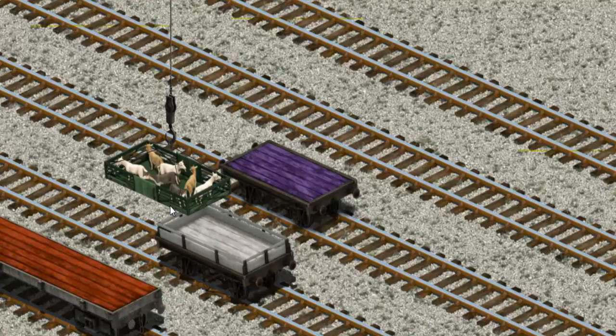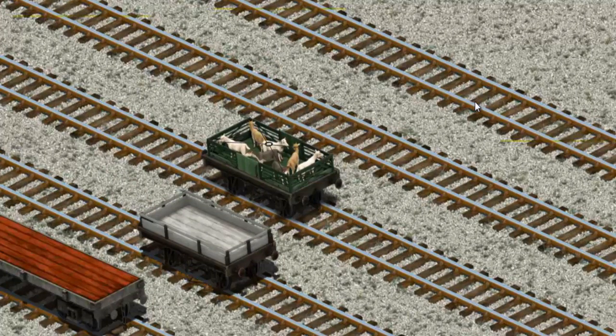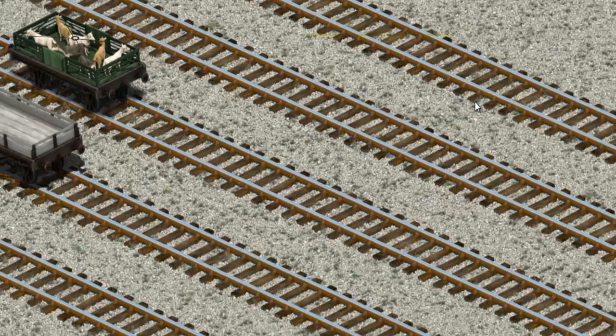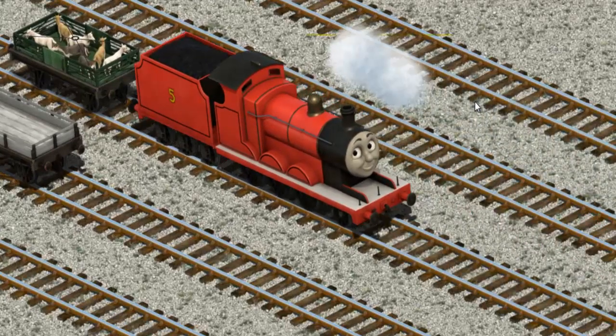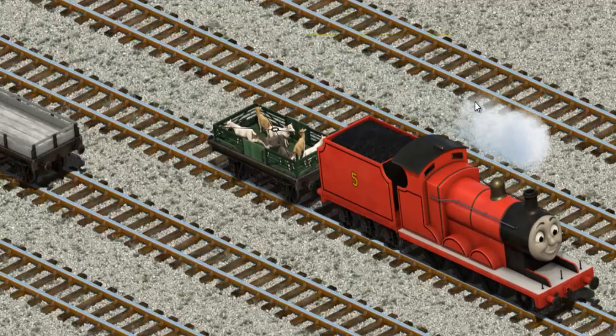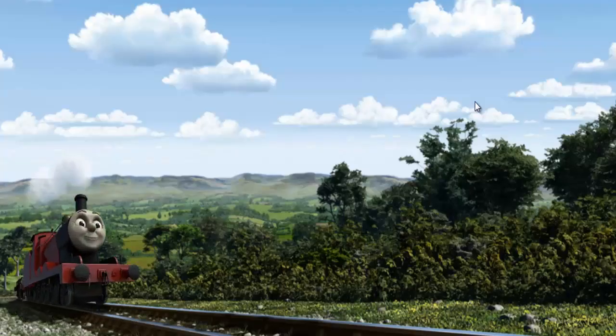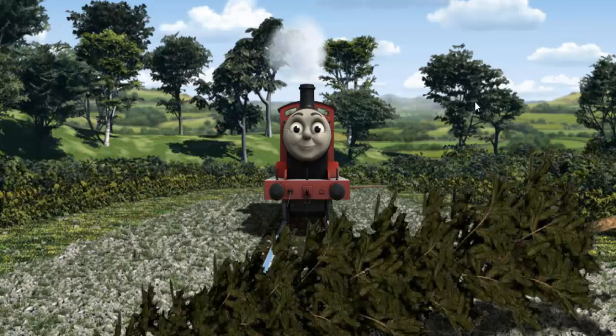Now the cargo must be loaded. Show Cranky where to place it. There you go! James set out for Farmer McCall's farm.